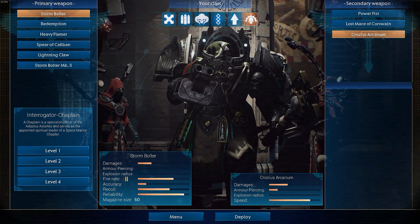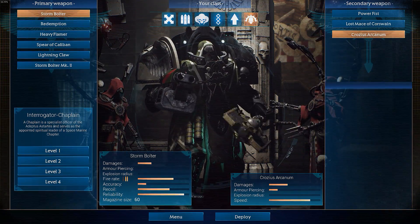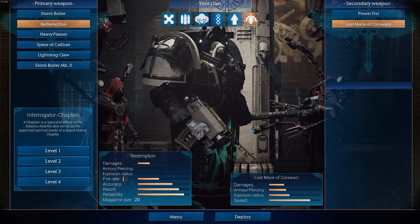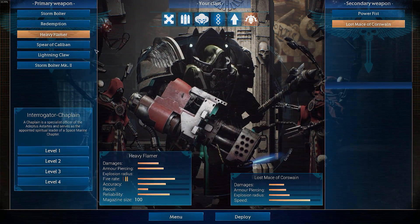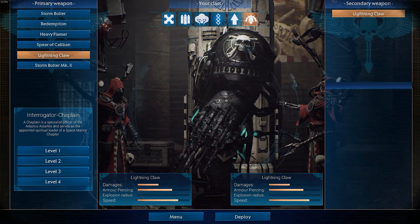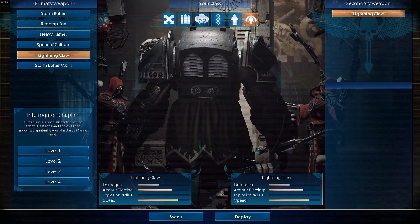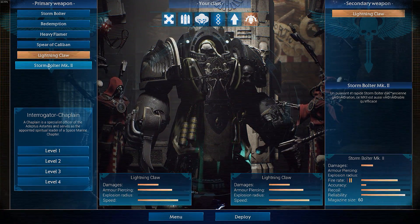Let's put the crozius back because you can't be a chaplain without it — it's just heresy. For the main weapon you can have the storm bolter with a nice fancy skin, the Redemption bolter, the heavy flamer for purging everything with fire, the Spear of Caliban plasma cannon, and dual lightning claws as a chaplain. A dual lightning claw chaplain going around — absolutely awesome.